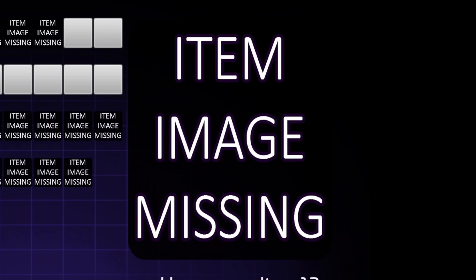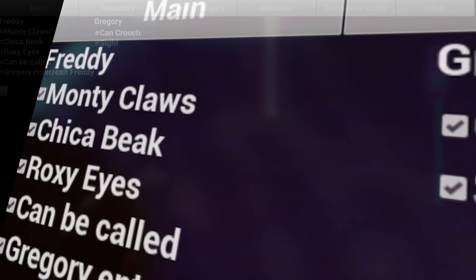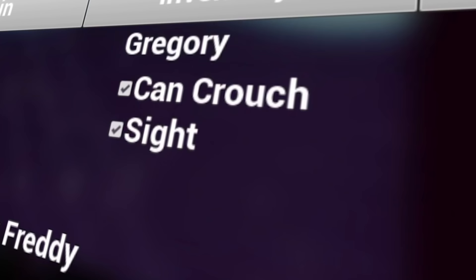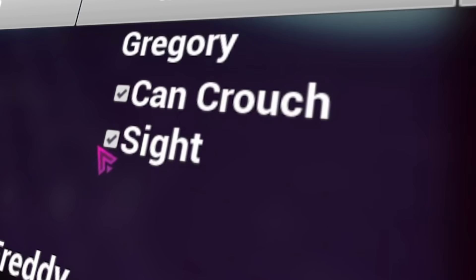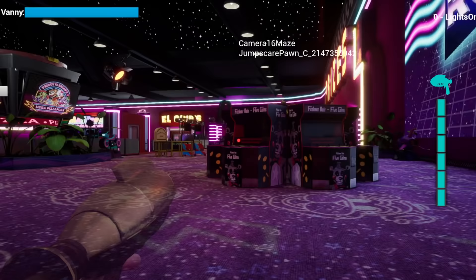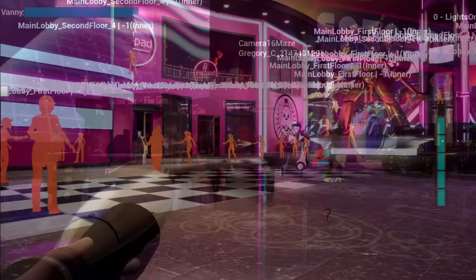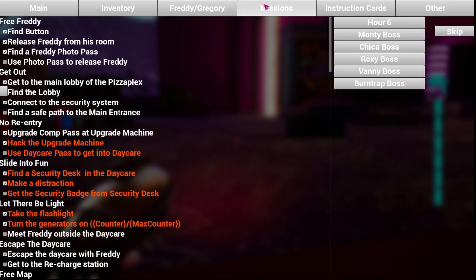Next tab is Freddy Gregory, where you can toggle various abilities — Freddy's upgrades from other animatronics, the ability to call and enter and exit Freddy, the ability for Gregory to crouch, and what looks to be yet another scrapped mechanic: Gregory's sight ability. Since it's no longer functional in the game, it's unknown exactly what this was, but my best guess would be an ability to briefly see outlines of animatronics or prizes through walls, maybe similar to the animatronic highlight feature from earlier in the debug menu.